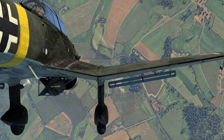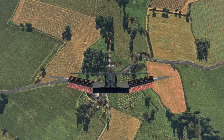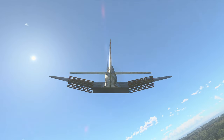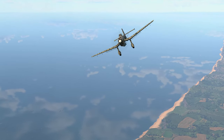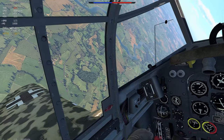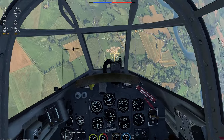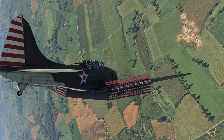Dive bombing is less common in War Thunder as most aircraft designed for dive bombing have relatively low cruising speeds, which makes them pretty easy targets for other players. That being said, dive bombing can still be a lot of fun when you get the hang of it. Most dive bombers have a small window in the floor to let you see your target when it's almost directly below you. You should begin your bombing run when you are directly over your target, then roll over or pitch your nose down and get into a vertical dive.